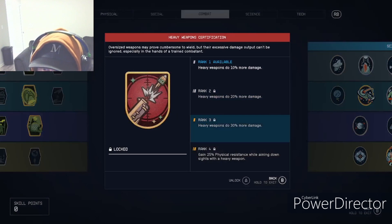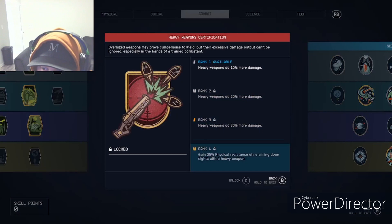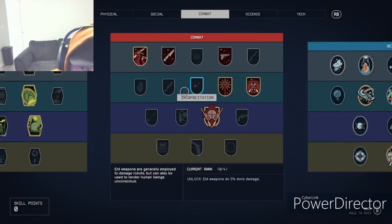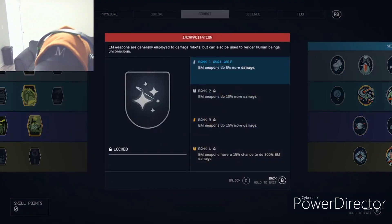Heavy Weapons adds 10% more damage. This also applies to grenade launchers, so you can really amp up a grenade launcher build. The rank four bonus gives 25% physical resistance while aiming down sights — so if you're in tank mode, just aim down the sights and you'll be a tank.